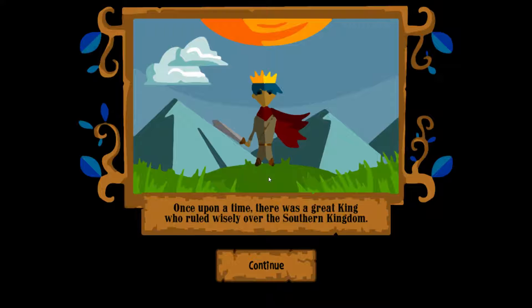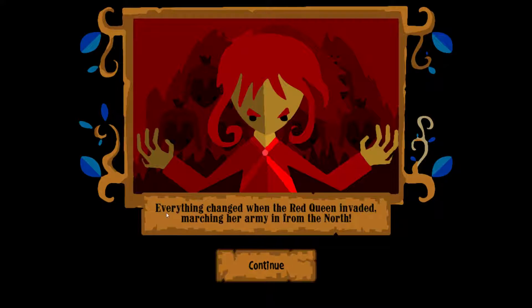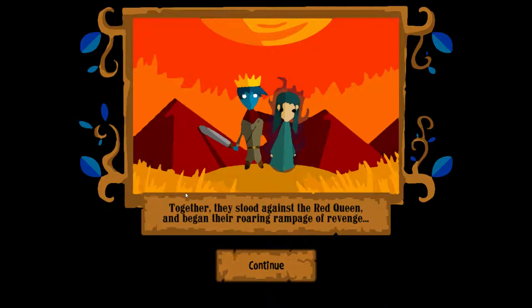Once upon a time there was a great king who ruled wisely over the southern kingdom. The king had a daughter who he loved very much, but he did not approve of her hobby: necromancy. Everything changed when the Red Queen invaded, marching her army in from the north. The king's army was easily defeated and the king was killed in his own castle. The princess retrieved the king's soul and resurrected him as the Revenant King. Together they stood against the Red Queen and began their rolling rampage of revenge. Really good use of alliteration there.